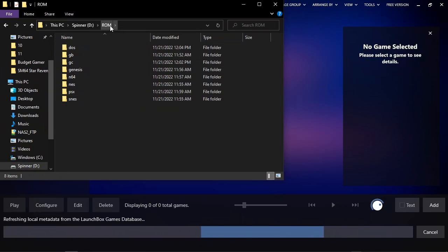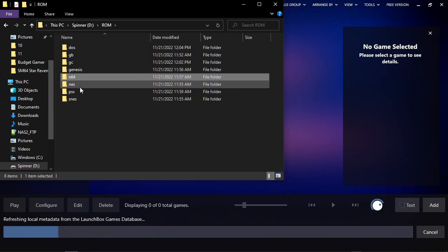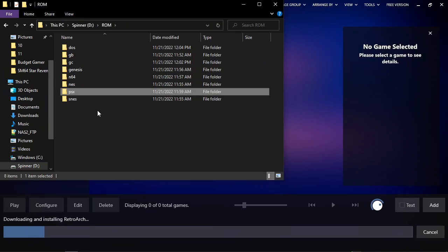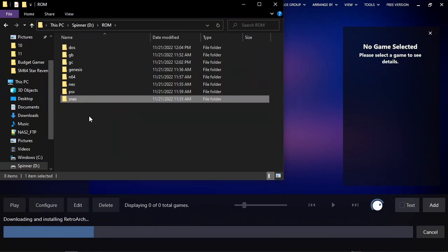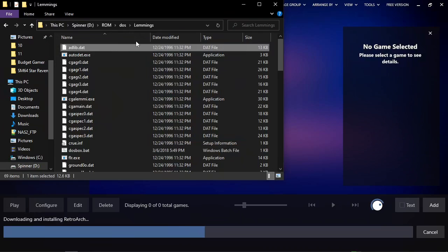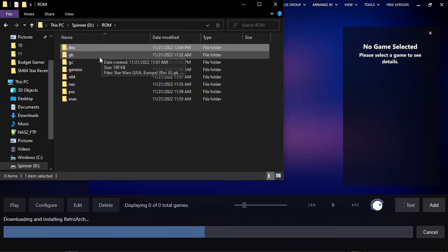In my D drive I've put a ROM folder — I like having it right at the top of whatever drive it is. Then you'll see these folders set up, which is the common folder structure for emulation: DOS, Game Boy, GameCube, Genesis, N64 for Nintendo 64, NES for the original Nintendo, PSX for PS1 and PS2 because the emulators can play both, and SNES for Super Nintendo. If you dig in, these files are already extracted, but they could also be zips — LaunchBox still works with zipped ROMs.